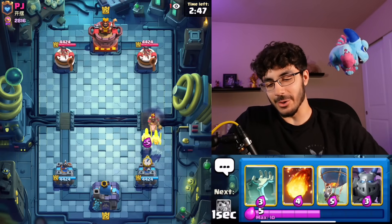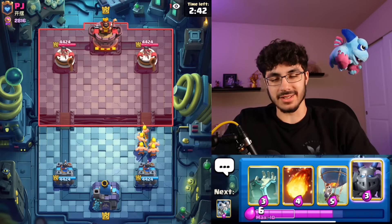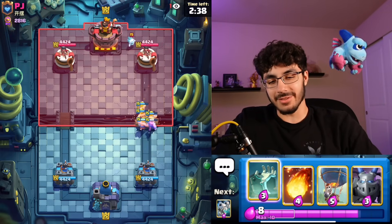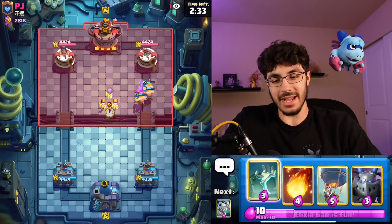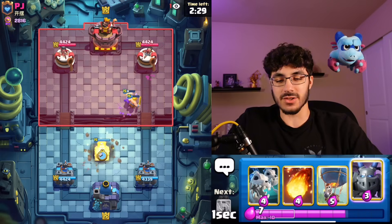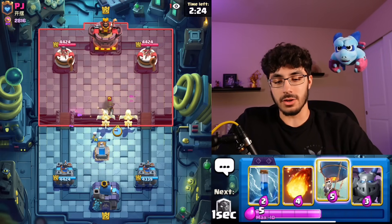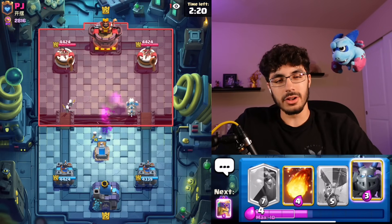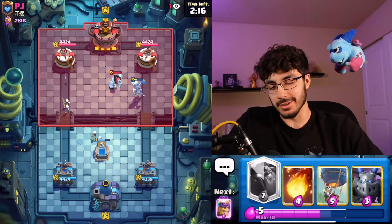It's 2.6 and hopefully I've beaten some 2.6 today. It's been a trip on ladder recently — there's lots of Lumber Loon with three air cards, there's lots of matchups that feel like you're hitting yourself in the knee with a hammer. But it's okay because there's a lot of trial and error in this meta where you're losing a bunch but you can also gain a lot of trophies and go on really hot streaks.